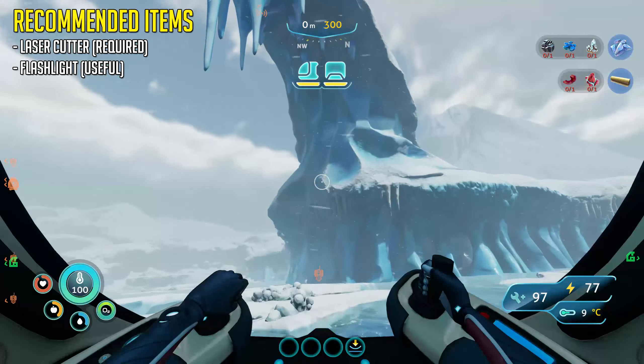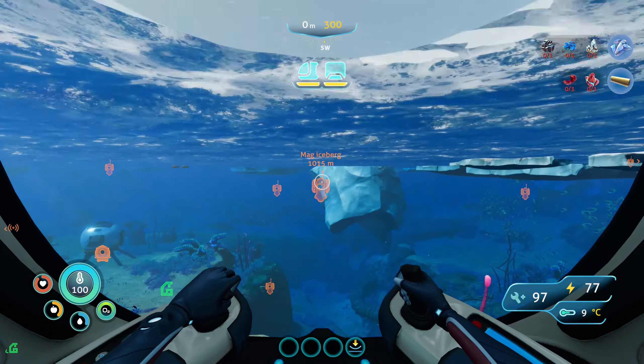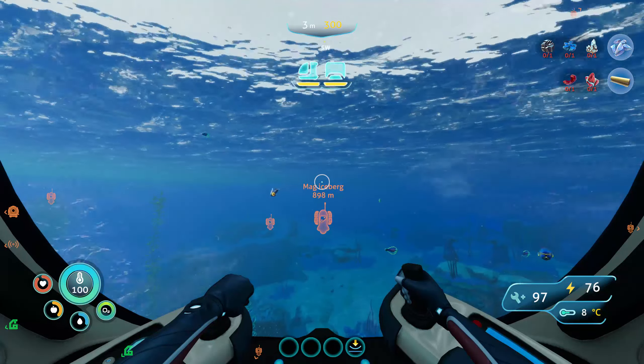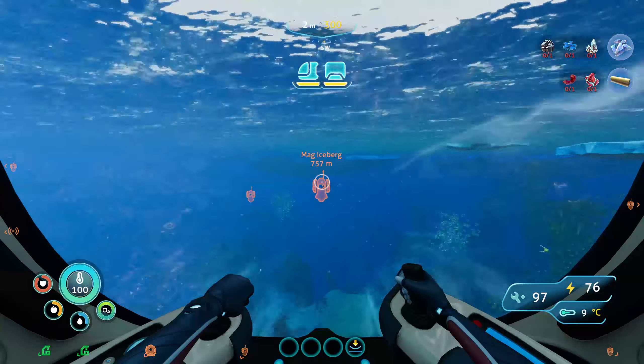For this area you're only really going to need a laser cutter, but having the sea truck is actually quite nice to get there safely. Start at the mouth-looking ice rock and then head one click to the left of southwest. It's going to be about 1000 meters or one kilometer heading straight in that direction until you get to the iceberg. You'll know you're there because you'll get a message saying a hollow area is nearby.